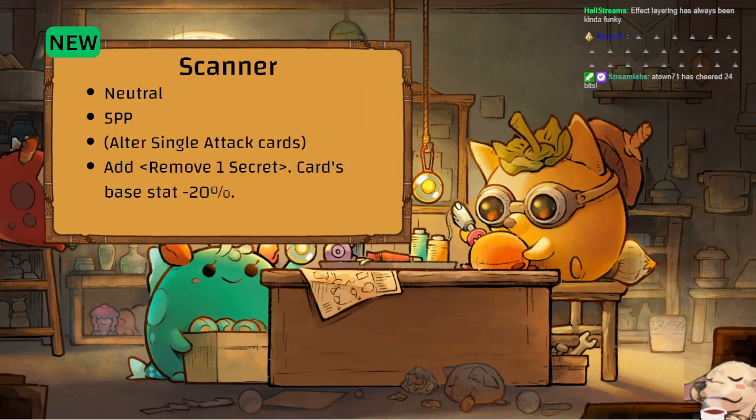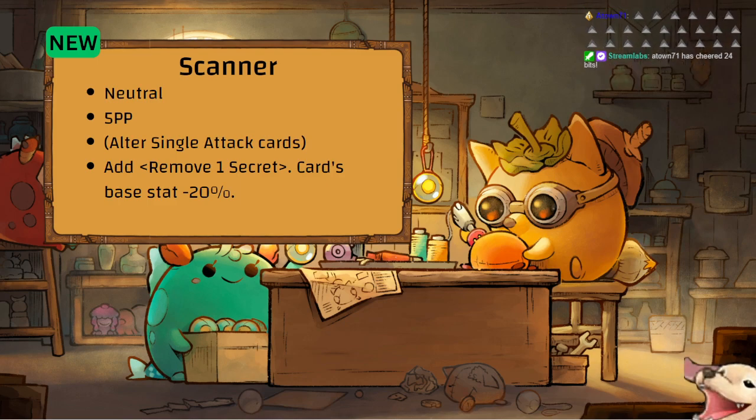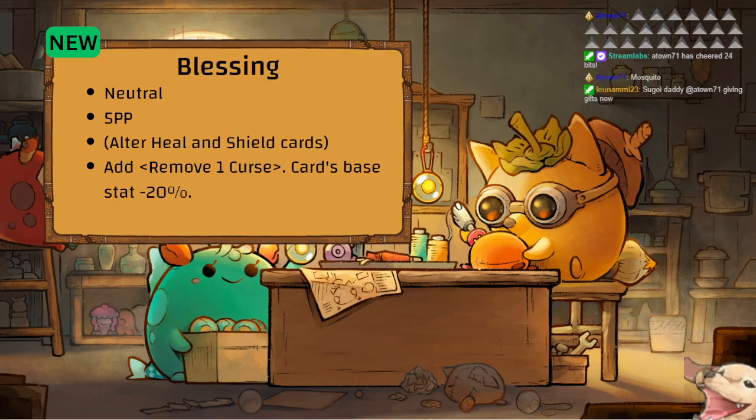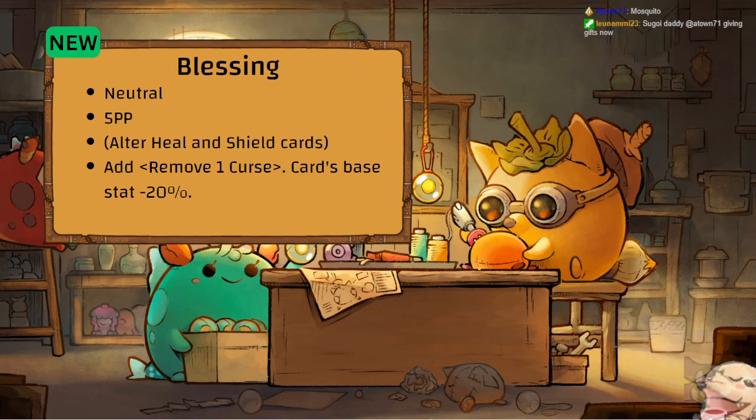Scanner — remove one secret card from opponent. Anything is now a Gerbil. Put this on Arco and you remove two secrets. Single attack cards only though.